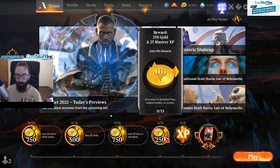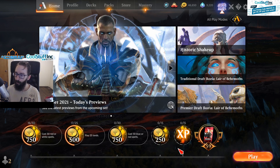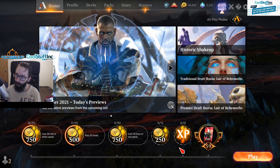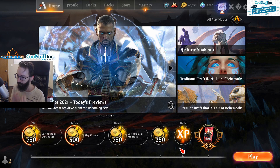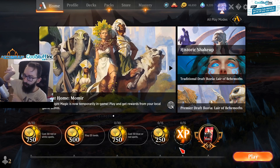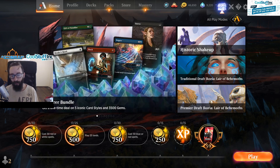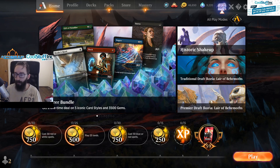So yeah, basically recap: reroll 500s into 750s, go for four wins for the daily XP and gold, and you'll be good to go. You'll slowly build up a collection, and if you want more details on how to build a collection I'll include that link at the end of the video. Thanks for chilling out — I hope this was helpful. Drop any questions in the comments below or stop by my stream. I usually stream Wednesday through Sunday, so appreciate you guys and I'll see you in the next video.